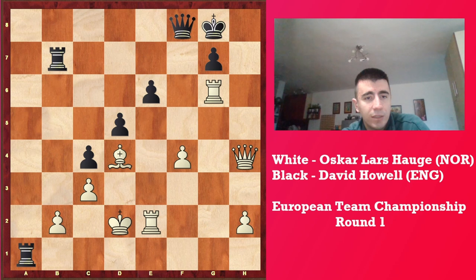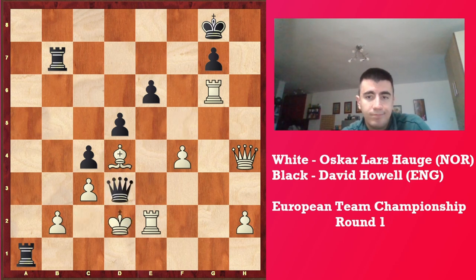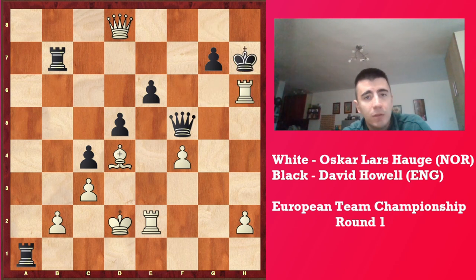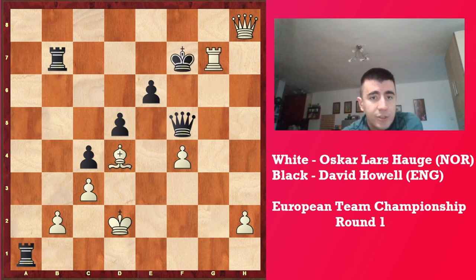Rk1 and now Kd2, because Kc2 runs into Qf5. Qf5 and once the queen gets into the play, it's checkmate. The king goes to d2, Qf5 — he tries to give checkmate on d3. But now white gives a check, Kh7, and now very nice move: Rh6. If Kxg6, Rg2. And if Kf7, Rg7 checkmate.